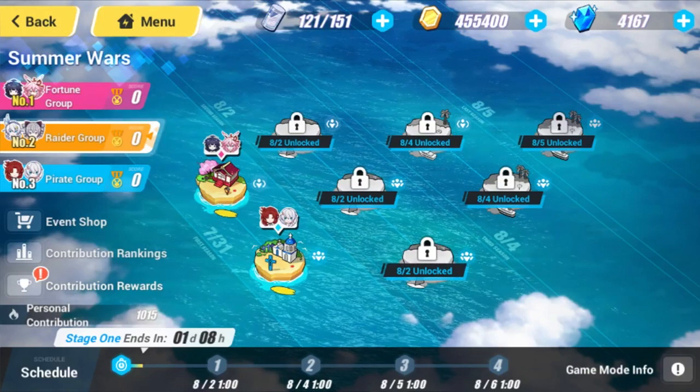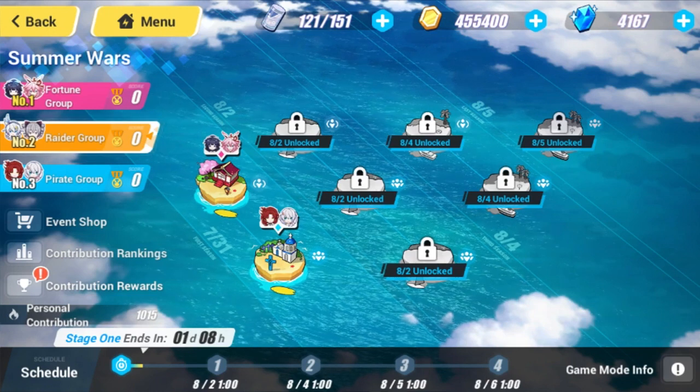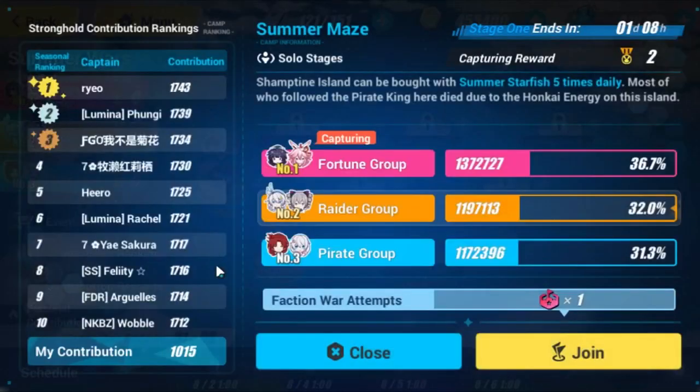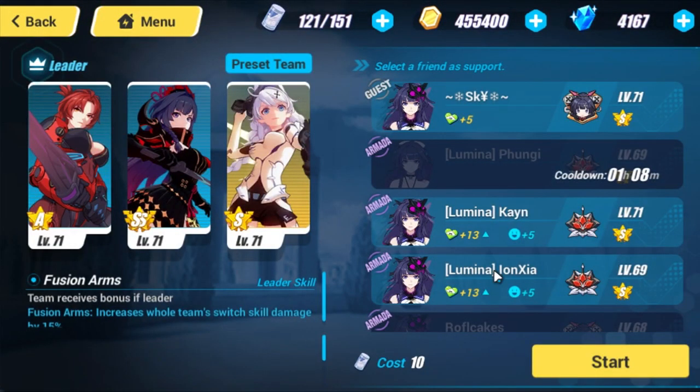Alright you guys, I'm here early, and the reason why is because Kayden bribes me. I'm going to release the strat today, and this strat is absolutely necessary. It's absolutely consistent — it's going to get you over 252.